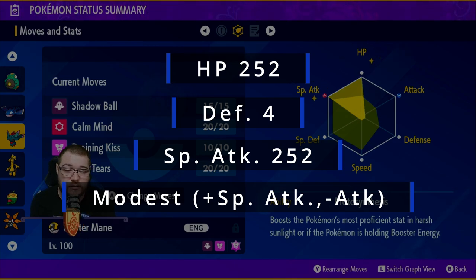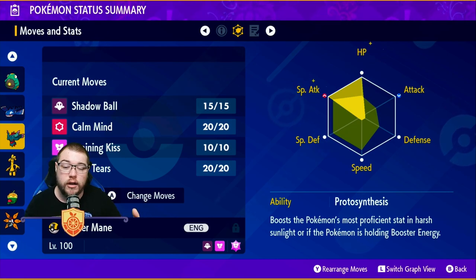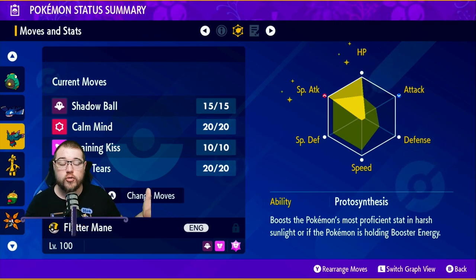For the spread, it's 252 HP, four in Defense, and 252 Special Attack with a Modest mint to raise Special Attack and lower Attack. Protosynthesis is Flutter Mane's only ability — it would proc with Booster Energy or in sun, raising your Special Attack stat even further for more damage. Still highly recommend running Covert Cloak.